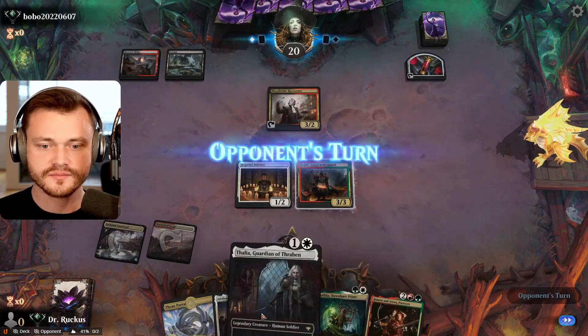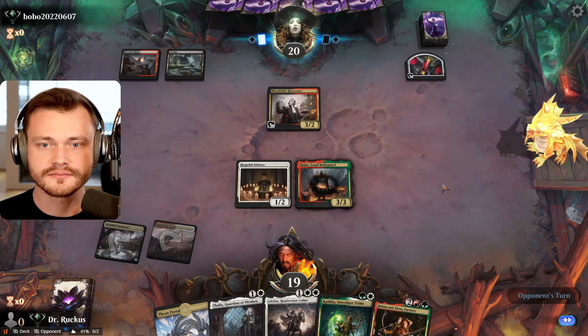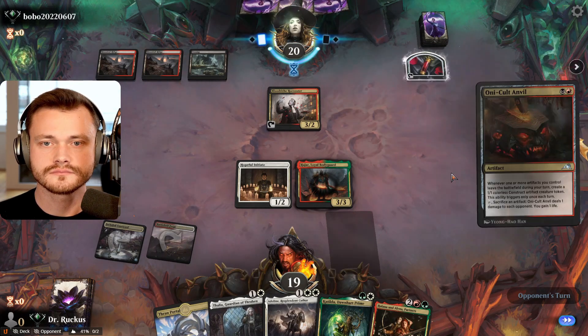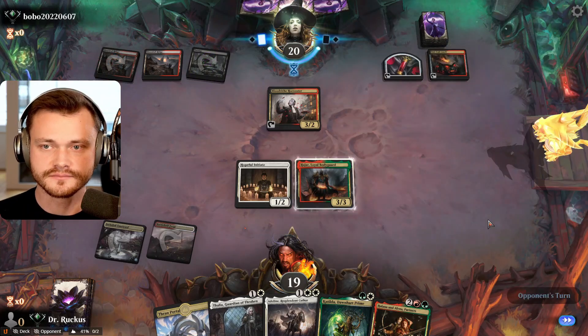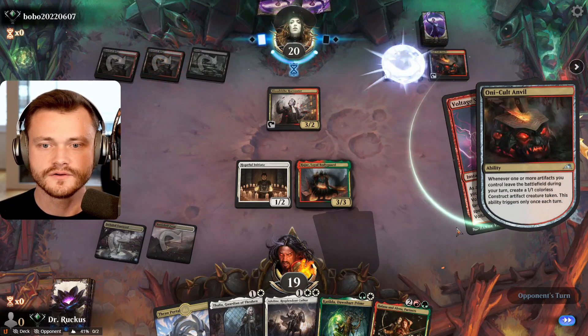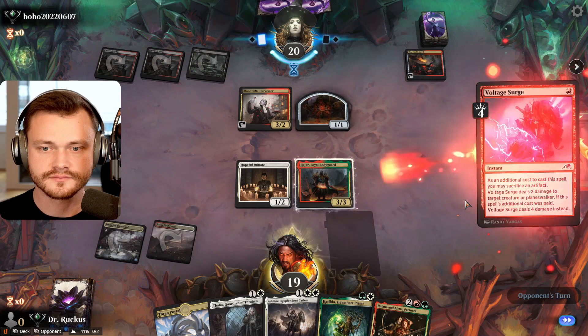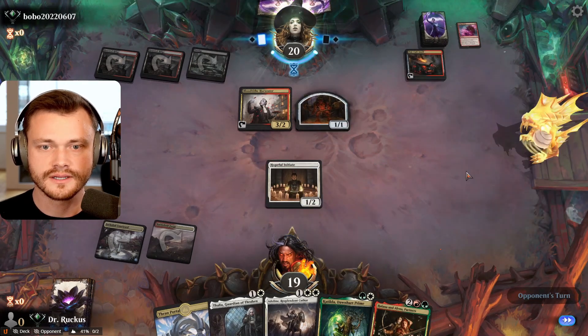No attacks. We would love for Dahlia to stick around — it's pretty obnoxious for them to deal with. Anvil time. They voltage-serve the Bodyguard. Harvester sticks around. We're left with a 1/2 and they get in for free with the Harvester. No blocks.